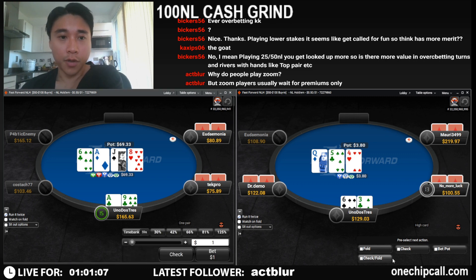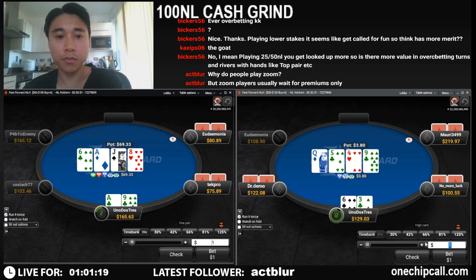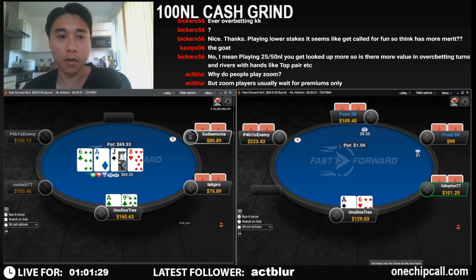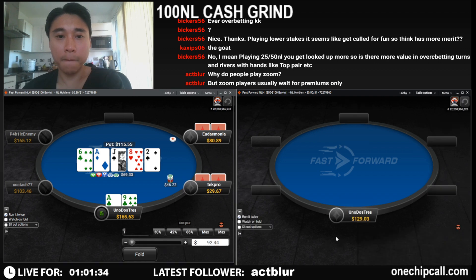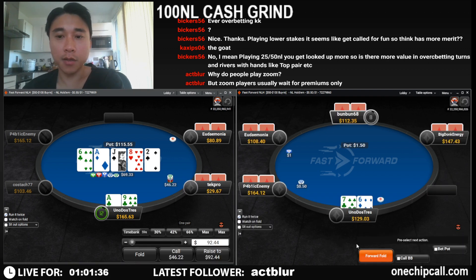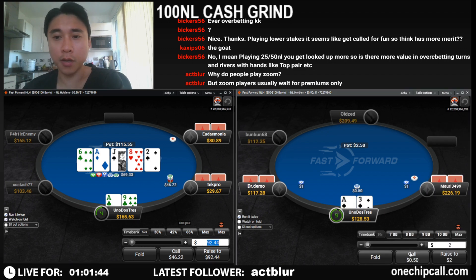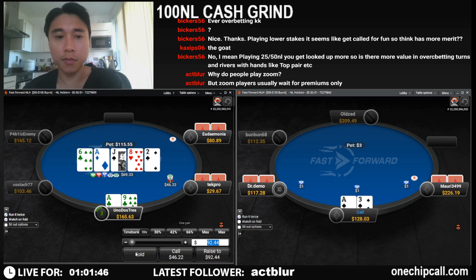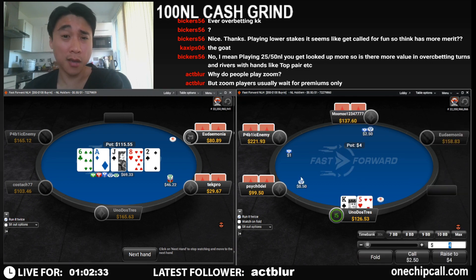Unfortunately we don't improve so we are going to check with ace-nine. I don't think we continue if we face any more bets. This guy decides to lead — and with another player behind, I don't think we can continue. We're going to fold ace-nine; this guy might have ace-king or ace-queen type hand.